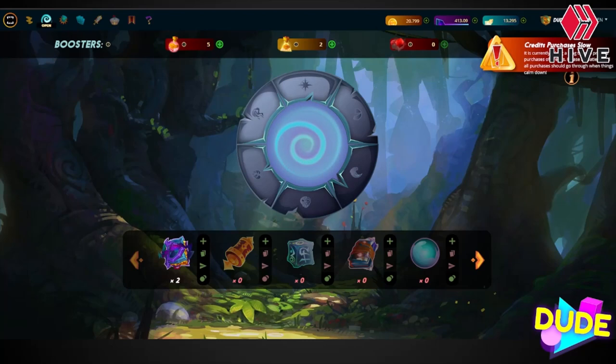Hey guys, it's Dude on the Web back with a Chaos Legion pack opening today. I'm doing it on the first day of the general sale. As you can see in the upper right hand corner, there is a little trouble with credits — hopefully they'll clear that up. I got a pack ready to go. I only have two of the potions for the gold foils; can't get credits, they're going slow. Whatever it is, it is what it is. Let's go ahead and see what we got.